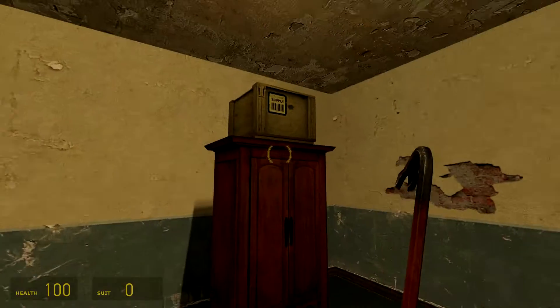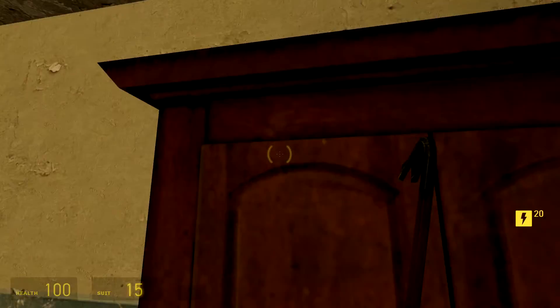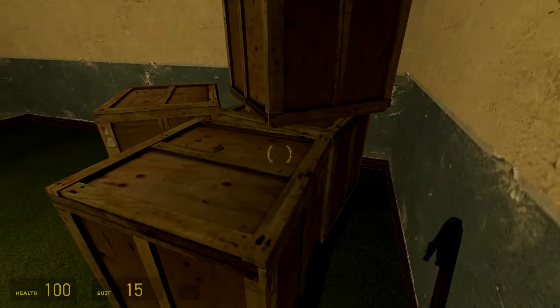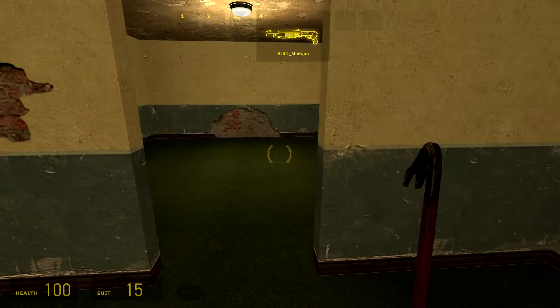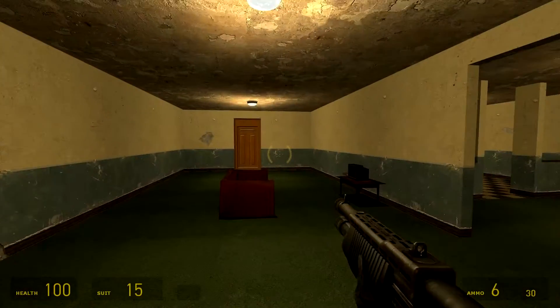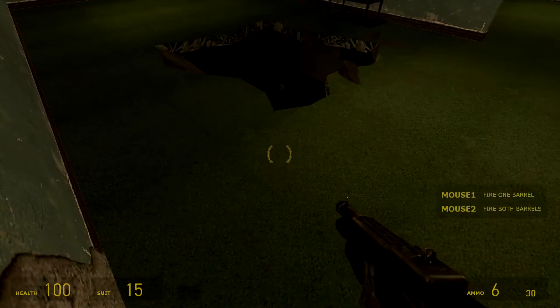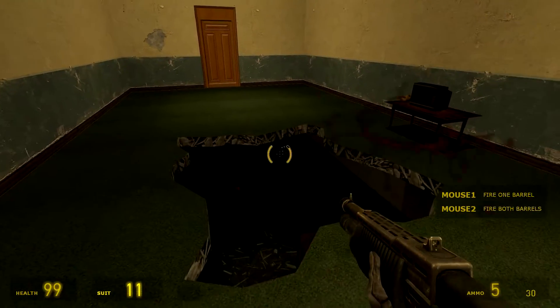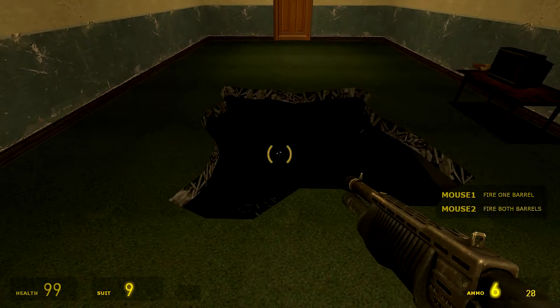So yeah, it looks like we've got some stuff going on. We're in an apartment, obviously. There might be something behind any one of these boxes, so we need to break it down. Yep. Nothing here. Shotgun. I suppose that's one way to present the enemies.